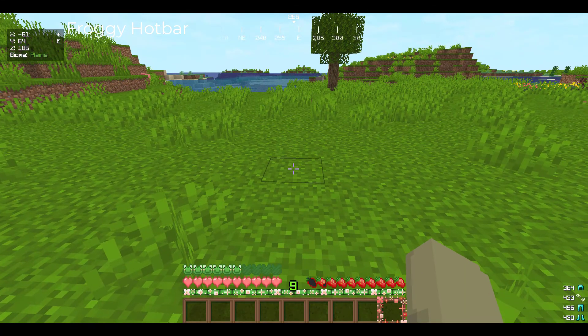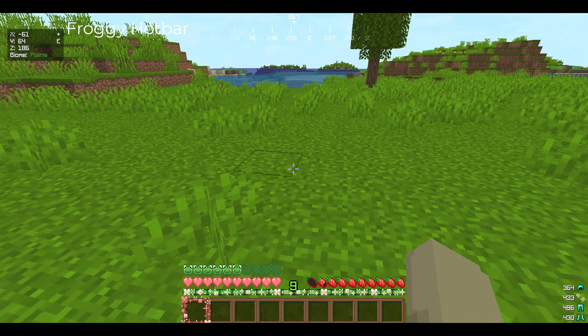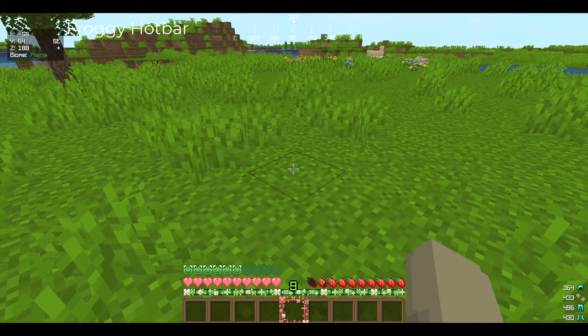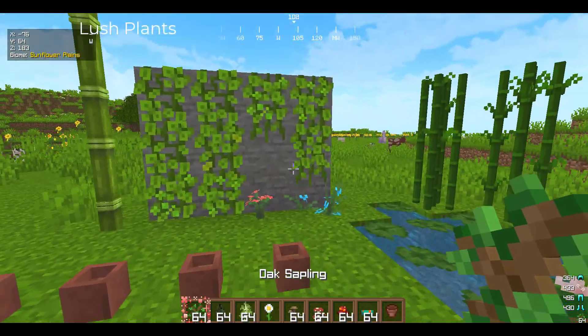The first texture pack we have is the Froggy Heart Bar. It changes your heart bar to have frogs and flowers and strawberries, and it is adorable. I love it.